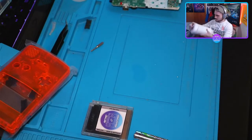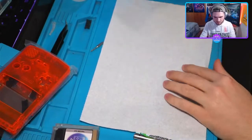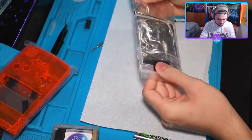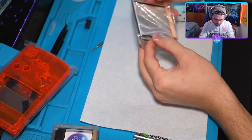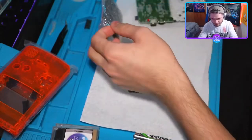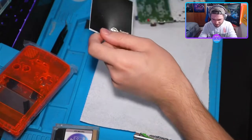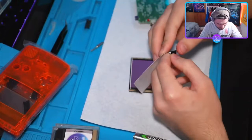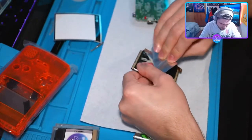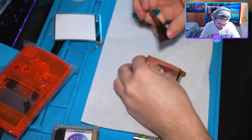Let's open up the mod kit. And let's do this before I forget, because I always forget. They gave me two stickers — that doesn't seem right. I always forget to put this on, so let's do that. Oh man, this is a strong sticker.